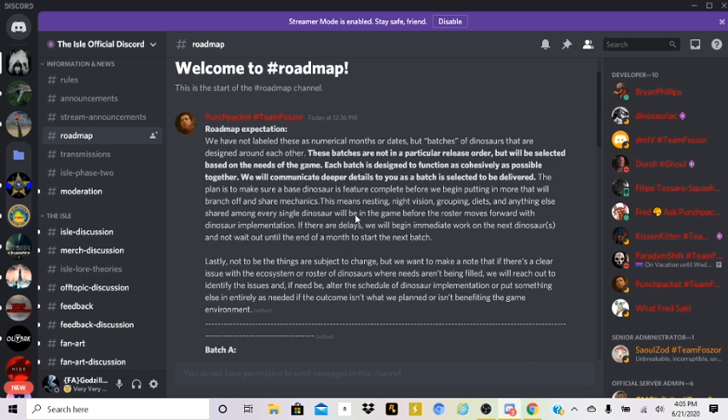Here's the next piece of news - the roadmap. Since they released the Evrima roadmap, they have not labeled these as numerical months or dates, but as batches of dinosaurs that are designed around each other. These batches are not in a particular release order but will be selected based on the needs of the game. Each batch is designed to function as cohesively as possible together, and they will communicate deeper details as each batch is selected for delivery.